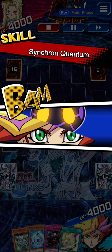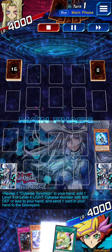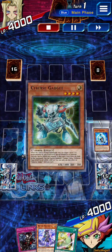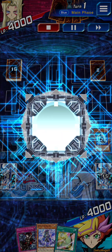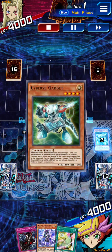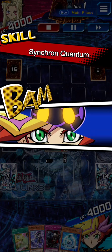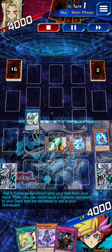Our hand is pretty standard. If we already have Gadget, we can search Backup Secretary — it's good follow-up and allows us to play through interruptions. Say they Book Gadget or something: Backup Secretary has the necessary level to immediately go into Dragon, or you can just use Wipe Off as well. This skill just recycles all those monsters.